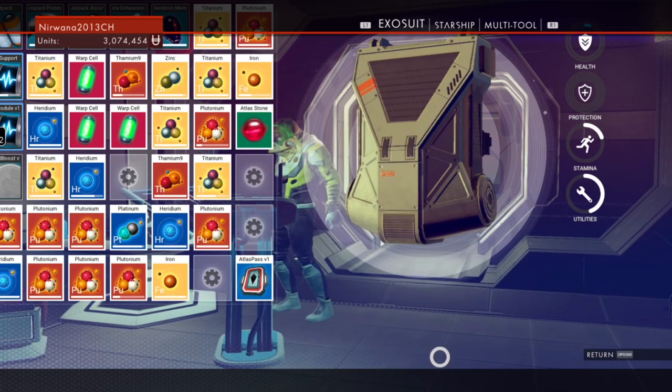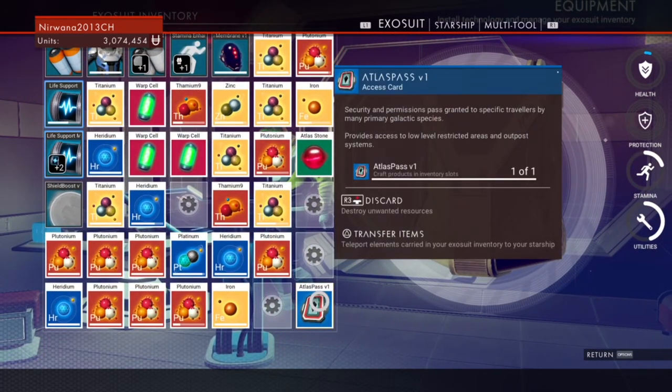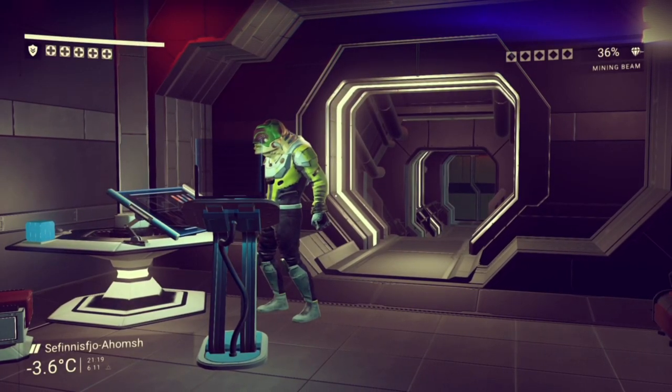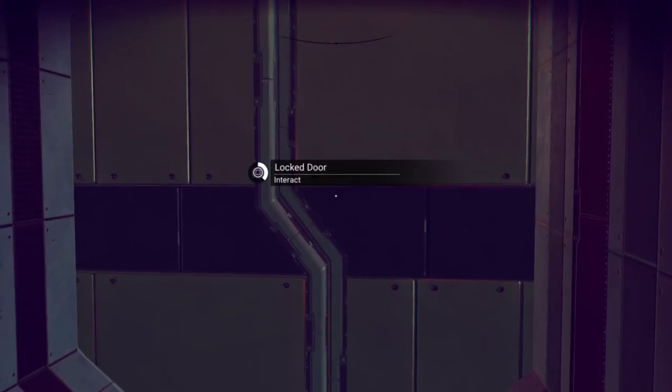I am really happy that I was gifted the Atlas Pass, which in previous episodes seemed impossible to find. Logically, I didn't get to the Atlas Station at that time. But this is where you find the Atlas Pass. It's now cool being able to have access to those little rooms.